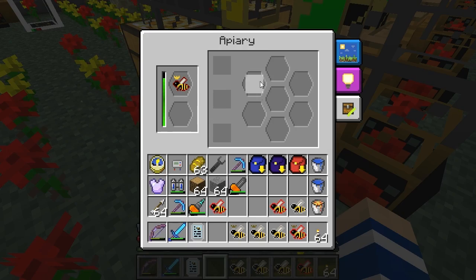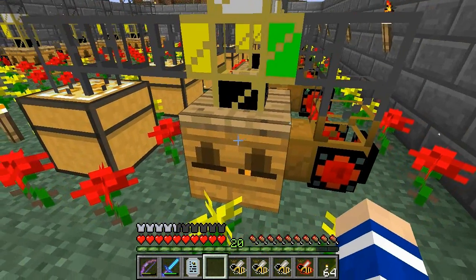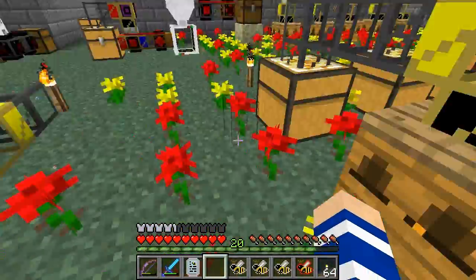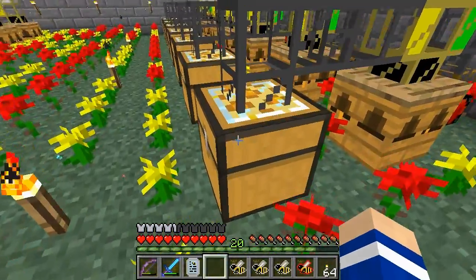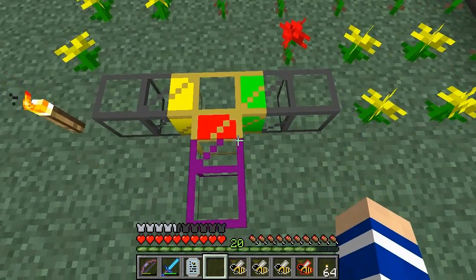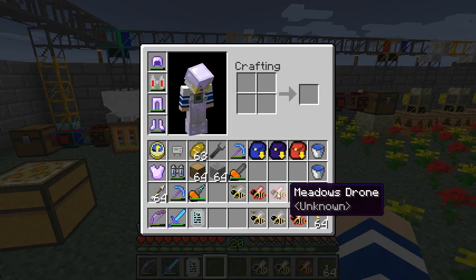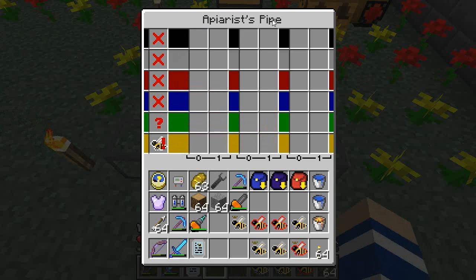The drones and the combs will appear in these other slots here and they will be taken out first. This is an apiarist pipe — we will take a closer look at it. I am going to test with these unknown bees first because I want to know if the apiarist pipe is able to see things that we cannot.